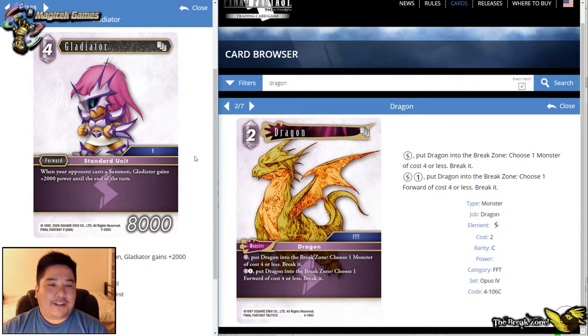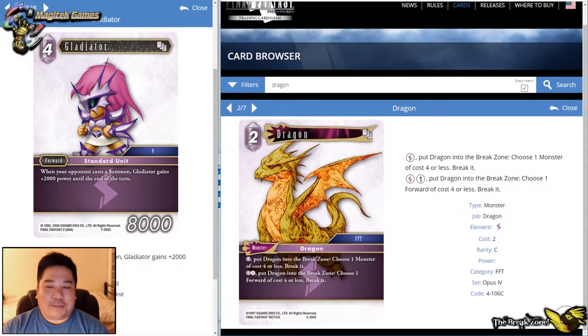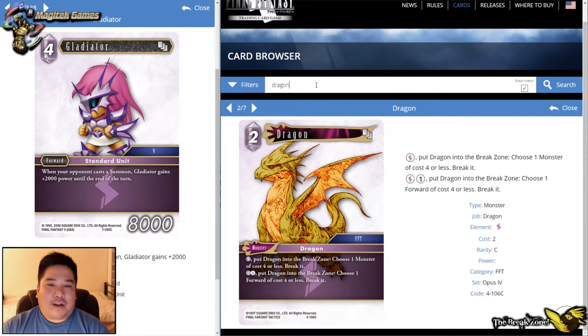Next, Gladiator — a four-drop 8K standard unit, Category 5, multi-card. It gets a little bigger, which is nice, but I don't think it'll make the cut. It's not really that aggressive; it's a bit fair. Opponents won't be too scared going against it. While some Opus 7 cards cater to having a lot of summons in the deck, most decks only run about six to nine summons, so that effect won't come up that often. As a four-CP forward, you probably have better choices.